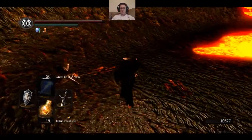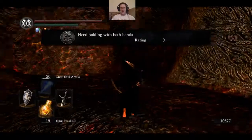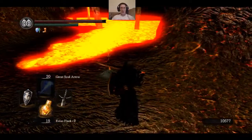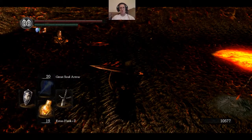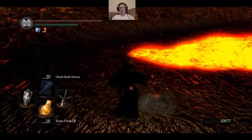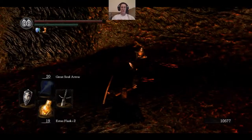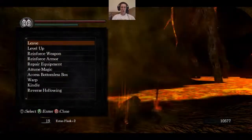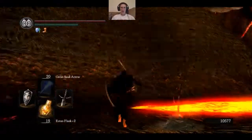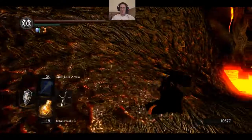Looks like he doesn't say much. But if I hadn't taken out the chaos bug with the light-up helmet — the Sunlight Maggot — then he would have been wearing the Sunlight Maggot and he would have gone insane, and I would have had to kill him. I'm glad I don't have to do that.